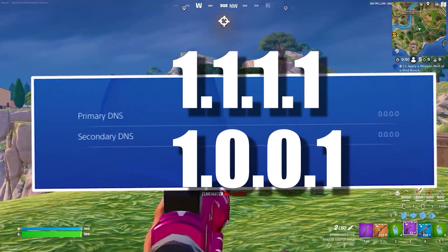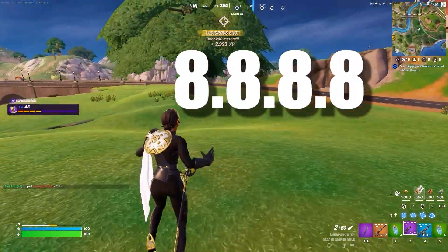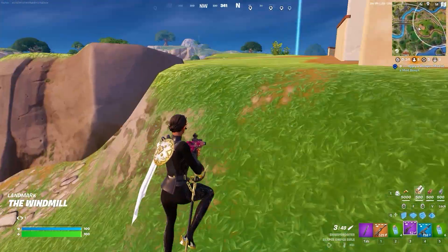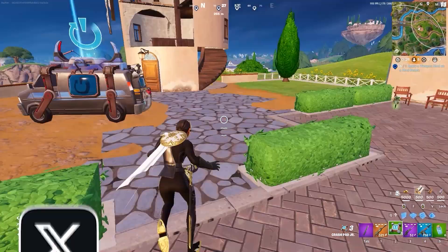Set the secondary DNS to 1.0.0.1. This is the Cloudflare DNS, which is much more stable than the public Google DNS. If you prefer Google DNS, you can use 8.8.8.8 and 8.8.4.4. For the proxy server, select 'Do Not Use.' Once done, test the connection, log in to your game, and see if the error is resolved.